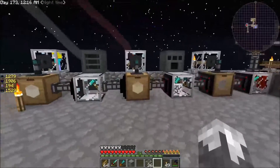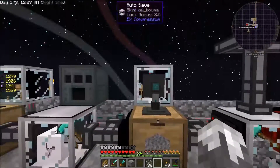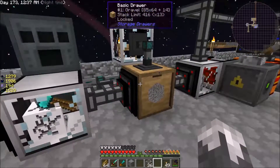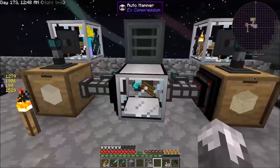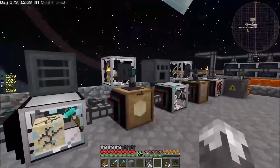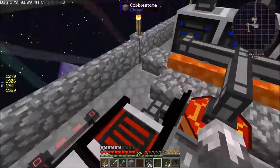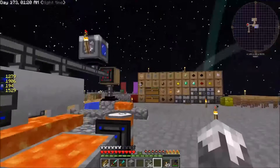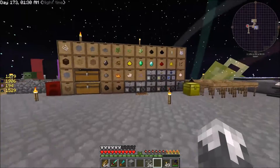We now have a fully automatic sieving setup. This one turns cobblestone into gravel and sieves the gravel with Fortune 3. This one takes gravel and turns it into sand, sifts it with Fortune 3. This one takes sand, turns it into dust, and sieves that with Fortune 3 as well. So I've got all three different materials being sifted in one little setup. I've also finally upgraded to a bigger generator over here, and our power for the farmer is what we're going to work on today.